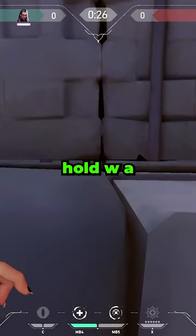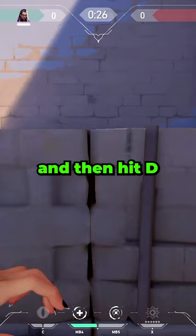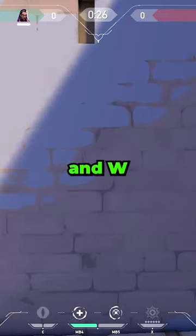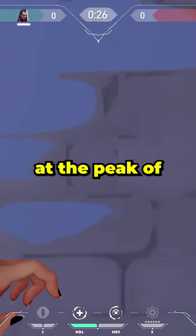Now for the double stack jump, hold W, A, and crouch, and then hit D at the peak of your jump to get on top of the first box. Then jump while holding crouch and W and A again, and hit D at the peak of your jump again.